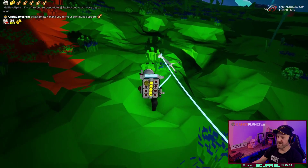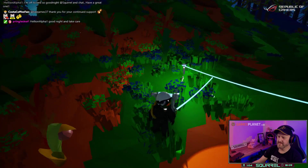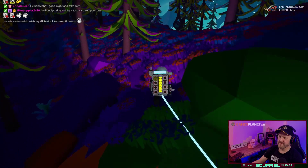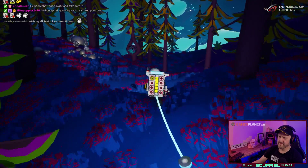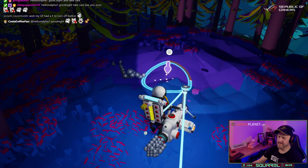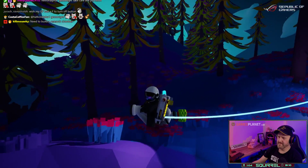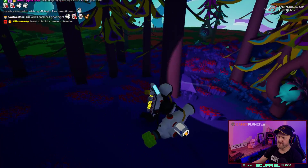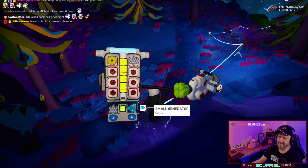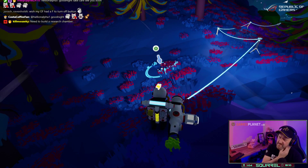There's a lot of organic on this planet. If we research a larger platform, you can line the organic up and it'll automatically move into the generator. We need to make some more tethers. We need to build a research chamber.